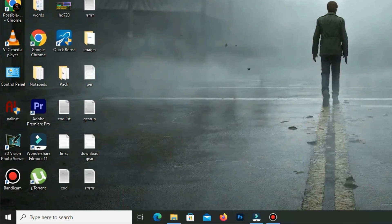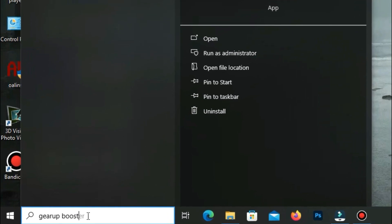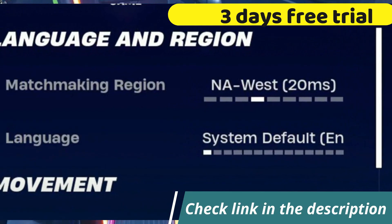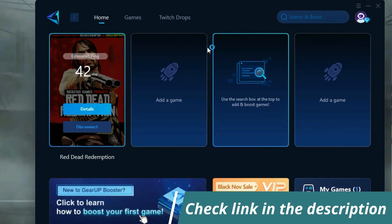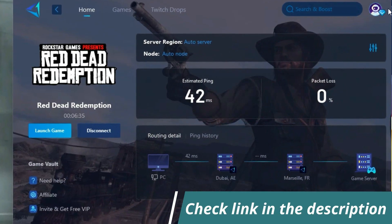Before starting the video, let me introduce you to the best tool for fixing ping and input delay issues in your games — GivePoster. It's simple and easy to use. You can try it out with a three-day free trial. All you need to do is add your game, click once, and you're good to go. Check out the link in the description to get started.